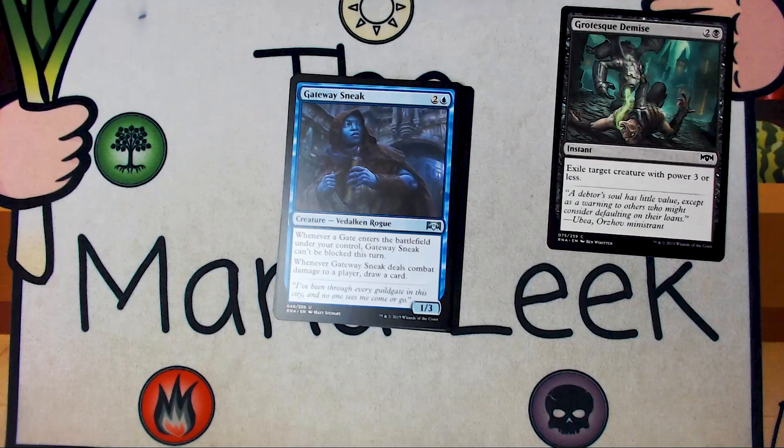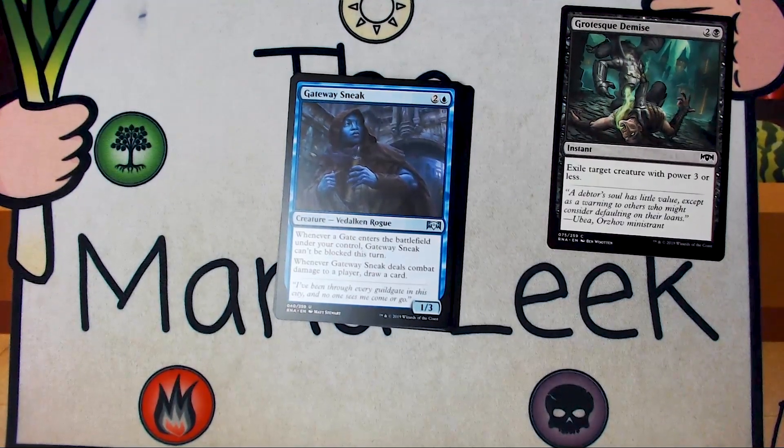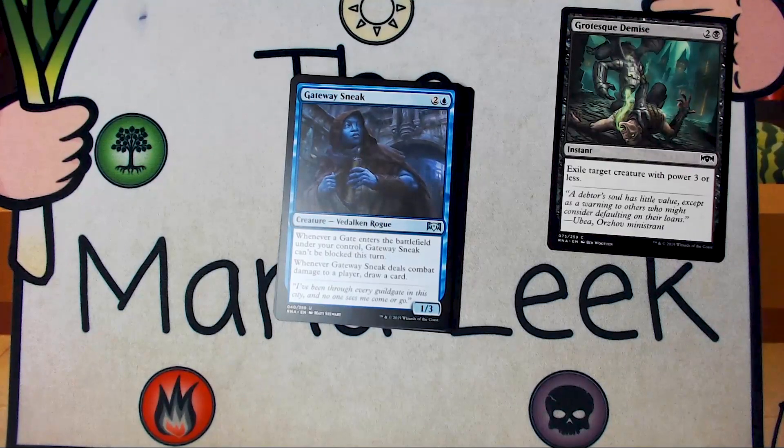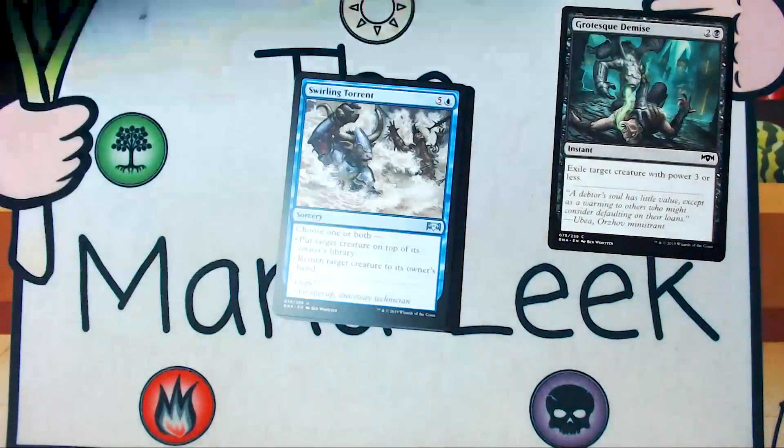Up next is Gateway Sneak. Gateway Sneak is two and a blue for a 1-3 creature, Vedalken Rogue. When you play a gate, it is unblockable until end of turn. And when it deals combat damage to an opponent, you get to draw yourself a card. Totally good card — as long as you've got a few gates, it's solid. Even with no gates, it's not the worst, because you can still sometimes get through for a card or two. On Arena the gates deck is overrepresented and very easy to draft, so on Arena this could considerably be a first pick. But not a first pick for me against Grotesque Demise.